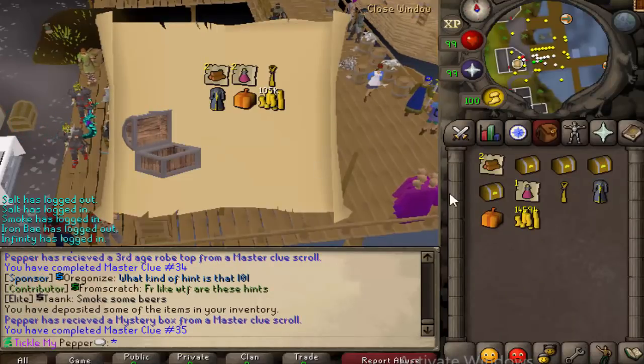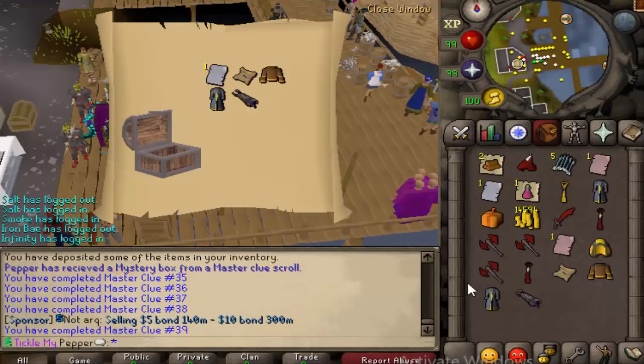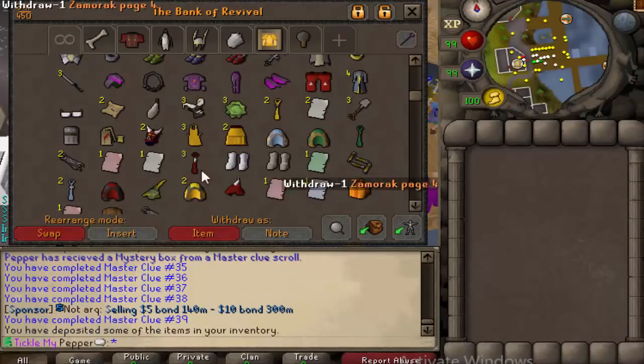That is the knockoff version, but it's cool, we got the little gypsies. Last one - I'm not mad, I'm happy. I got a third age piece, pretty nice piece too. I'm probably gonna rock it. This thing should disassemble nicely. I'm happy.